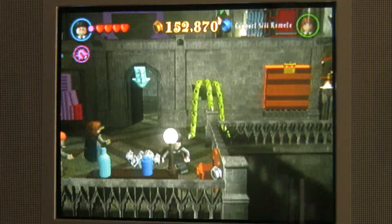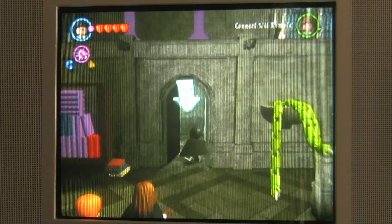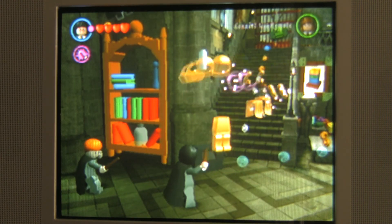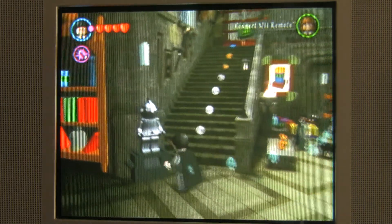Let's make that light bulb light up just to get some more studs, because studs are always good. Follow the arrow. And the statues that we knocked down earlier we can rebuild with Wingardium Leviosa, and they become a nice silvery color.